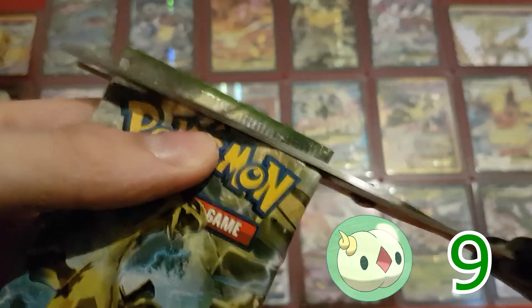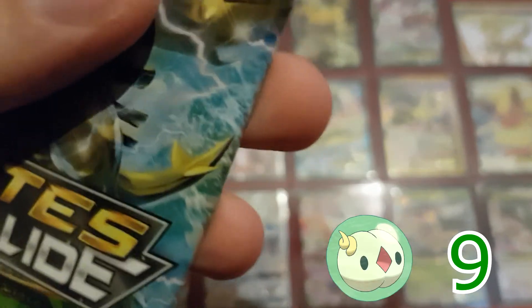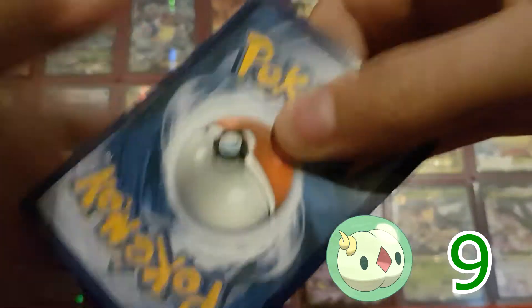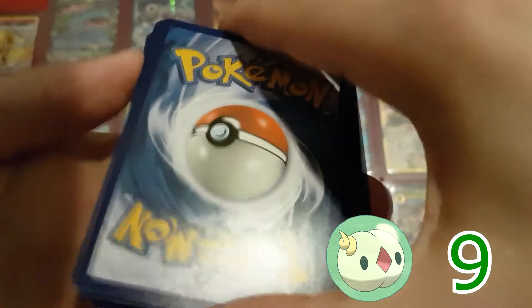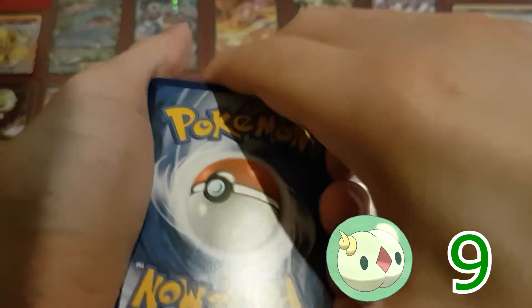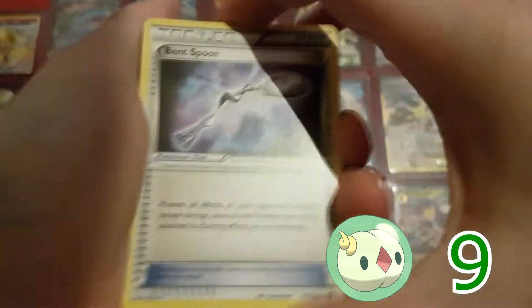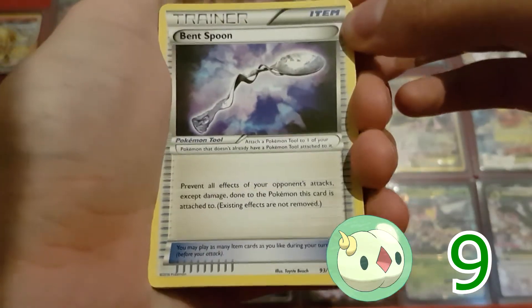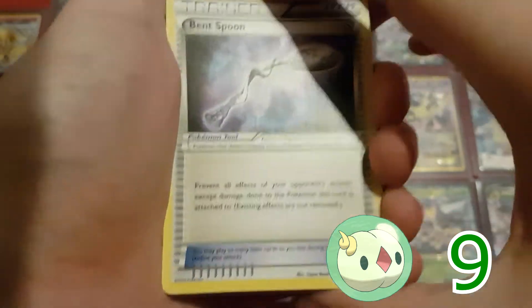Pack number 5. So we've hit the bare minimums at least, based on what I found from people talking on the internet — which I know isn't the most reliable source. So anything else is just a bonus right now. And there we go — that is a Bent Spoon! So that was the last uncommon that I needed. Now I have all the commons and all the uncommons from this set.